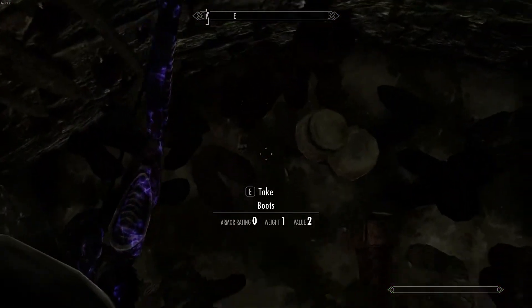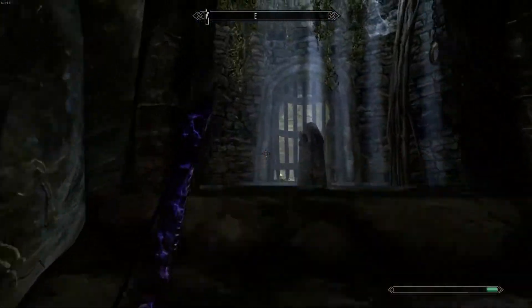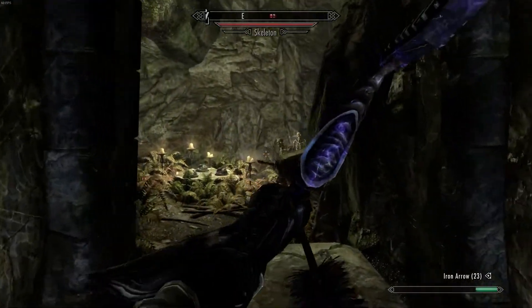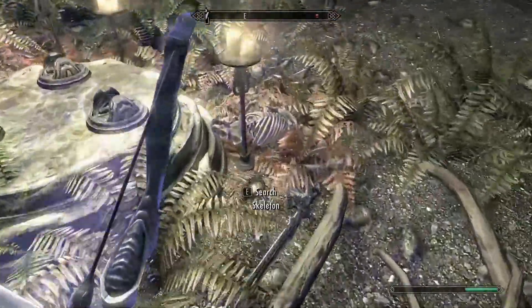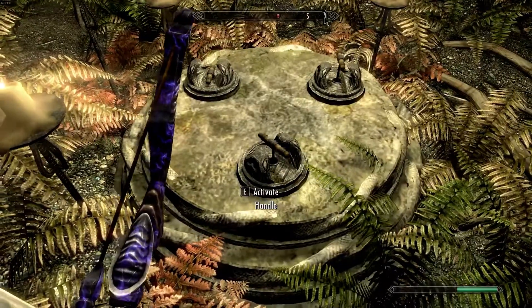There are way too many shoes here. One of the skeletons was making a fashion statement — one of the skeletons has fashion shoes, I guess. There's two leathers. Pull the left one, the right one, and then the middle one.